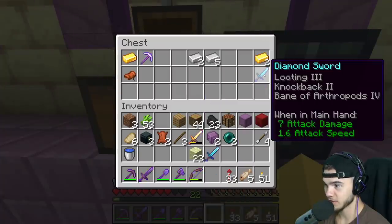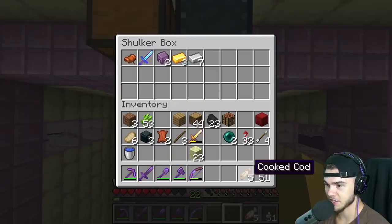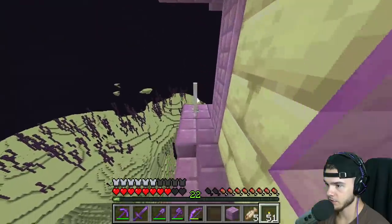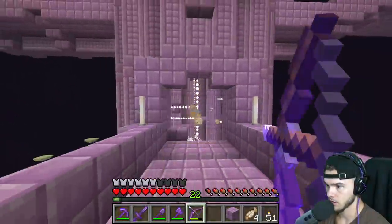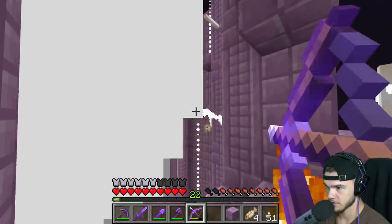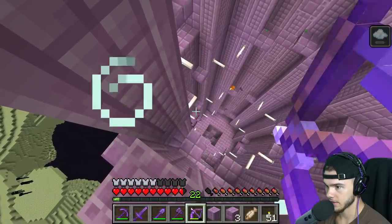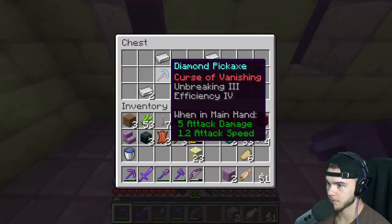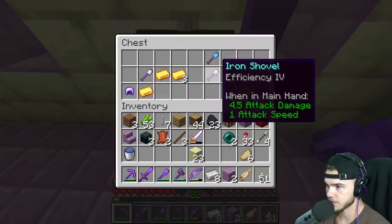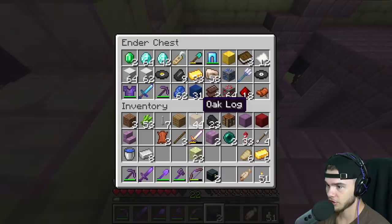Sharpness 4, Smite 3, Looting 3, Bane of Arthropods 4, and random loot - Curse of Vanishing, saddle. I'll take a saddle. Wait, did I even take fish earlier when I bought fish? I didn't even take another stack - wow. I want these End rods for builds, they look really good. I almost ran right off! They look really good instead of torches obviously. These guys are ruthless. Got that one - open up, thank you. What's in the chest? Curse of Vanishing, Unbreaking 3, Efficiency 4, Efficiency 3, Protection 4, Respiration 3, iron helmet. Interesting.